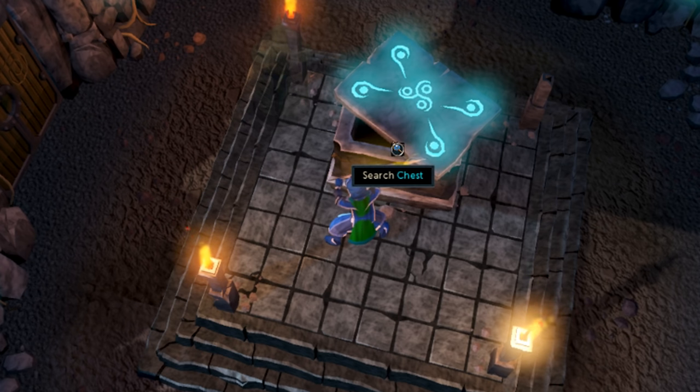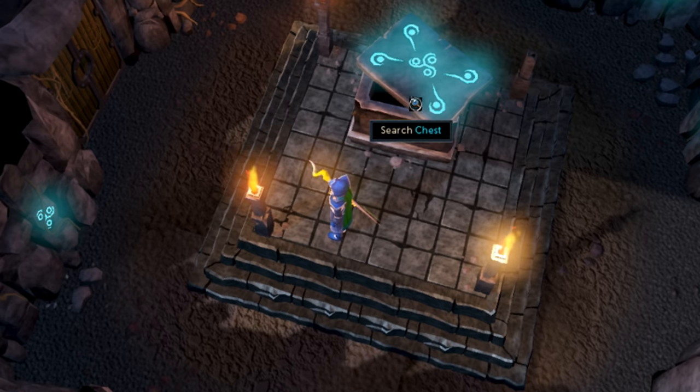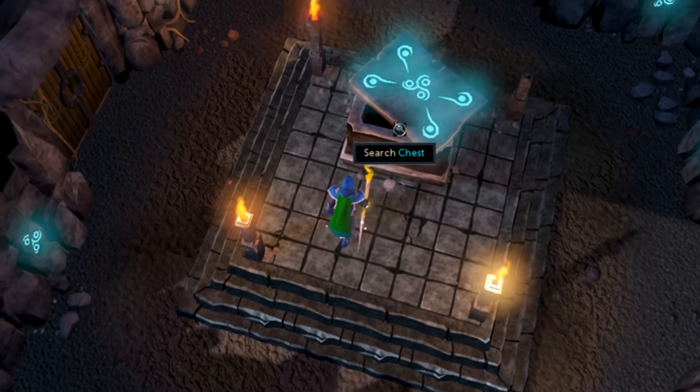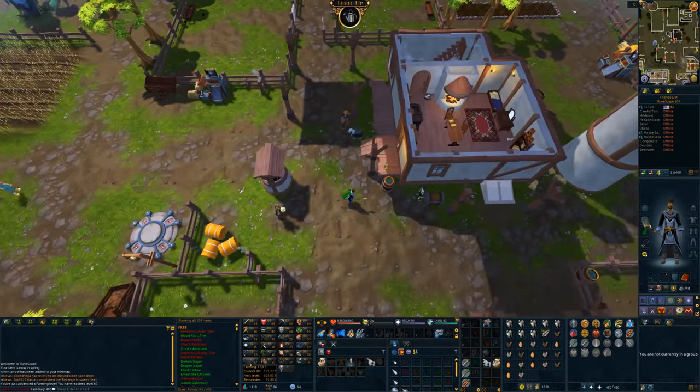Chest number four of the reaper — I'm waiting for that Aram staff in there, it's going to look so good. This is about to be the end of the reaper assignment and the start of my tier 70 staff. Maybe not — that's level 67 farming coming in. Not too bad.